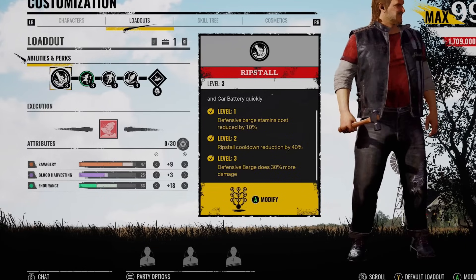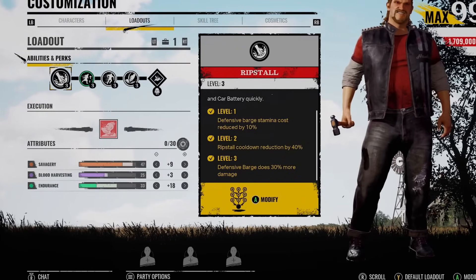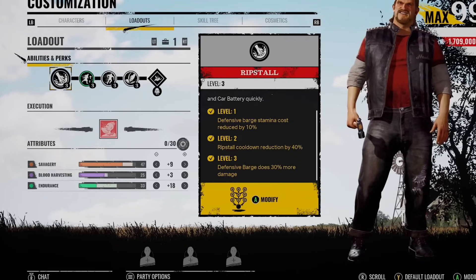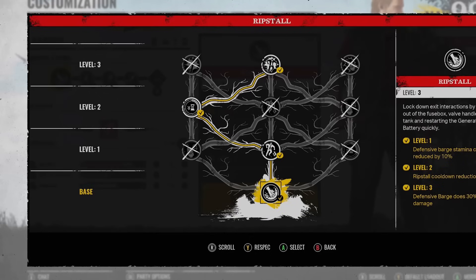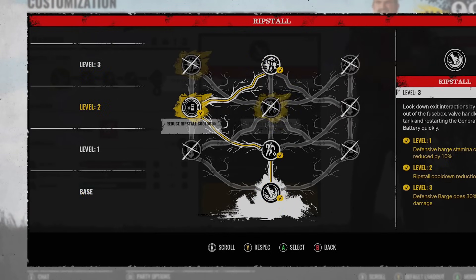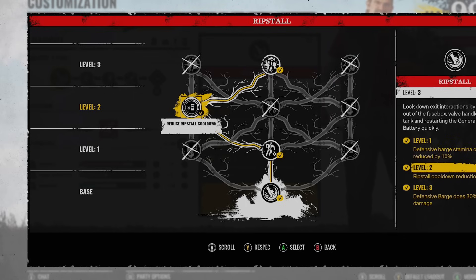I also tested out a few things I'm going to show you in this intro — questions you guys asked like what does holding down the barge actually do, and are you able to defend against Leland's barge? So for this actual loadout, the very first thing is going to be increasing the defense barge damage. This increases it by 30% when you get his ability to level 3. The route I'm taking on this skill tree is to reduce the defense barge stamina cost by 10% and reduce the rip tool cooldown by 40%, which is one of the most broken things in this game.